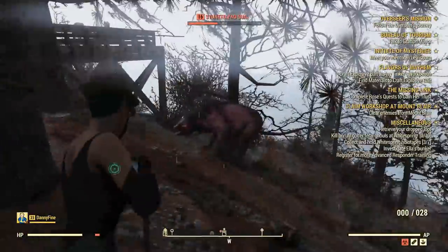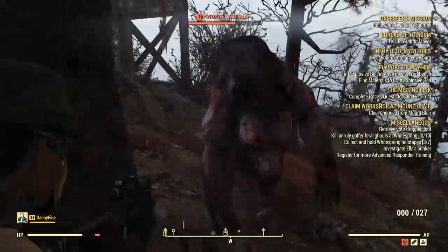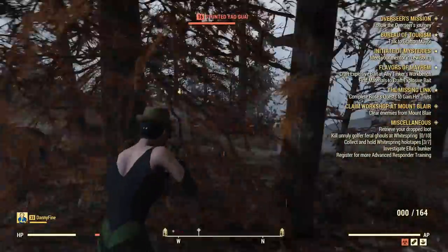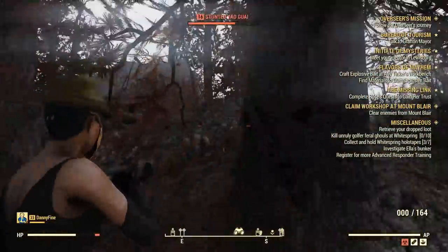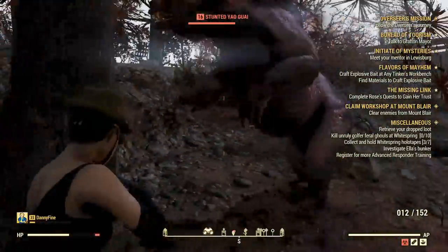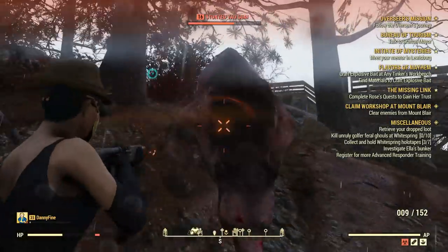Next we've got explosions! Now you have a new objective, which is to craft an explosive bait. You can run away if you can — you don't need to fight or kill it or anything. This part is over.